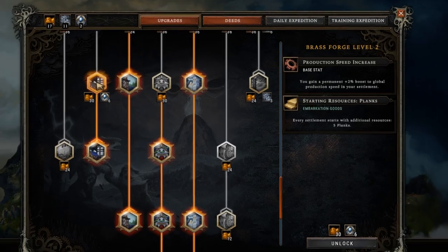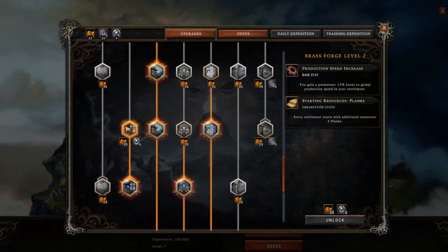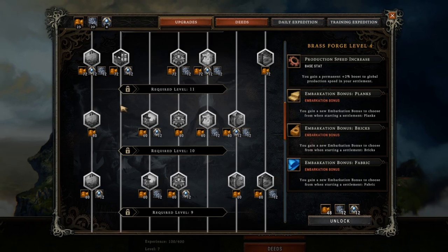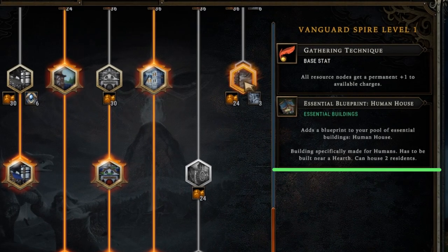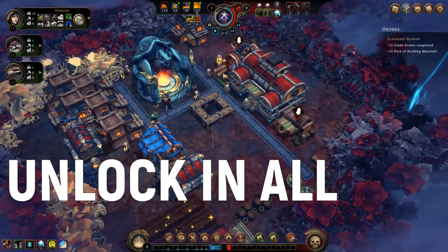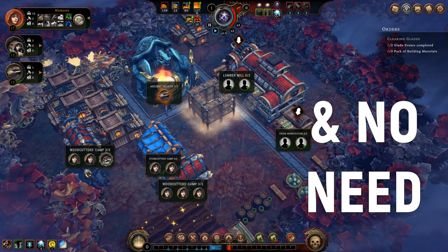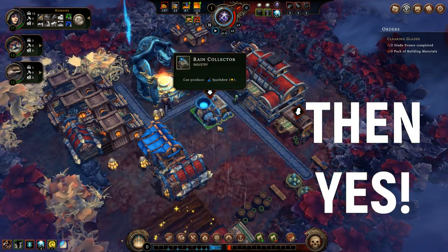Brass Forge level 2 is honestly expensive and not very useful, as 5 planks are easy to craft in any new settlement. You can come back to it later to advance the Brass Forge upgrade chain for better bonuses, but definitely later when you have better uses for your hard-to-come-by resources. Vanguard Spire level 1 is the first upgrade to unlock a species-specific home — for humans. It unlocks human homes as a default building option in every settlement going forward. It's not cheap and not necessary at easier difficulties, but I would definitely advise taking it for higher difficulty levels.